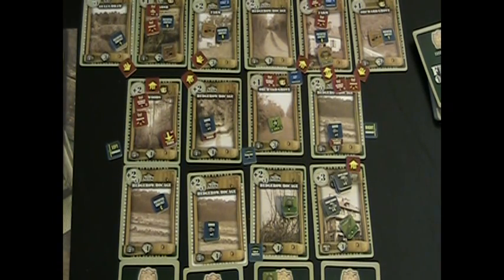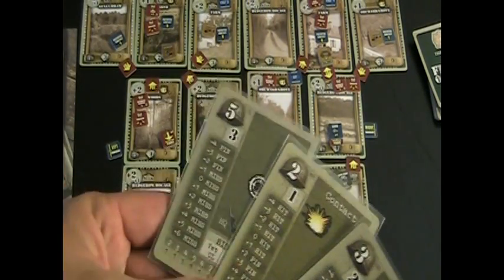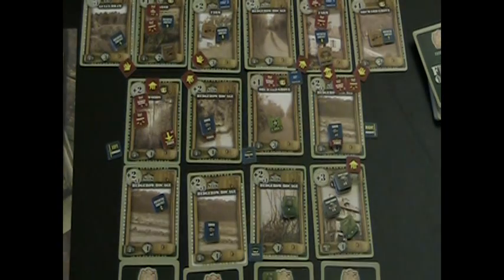The First Sergeant is going to add to that by ordering the .50 cal to concentrate fire. Normally that's a two-card draw, but because the heavy machine gun is on a tripod we get to draw an extra card. Drawing three cards, we do get our concentrate fire, so we place the concentrate fire marker on that bunker.